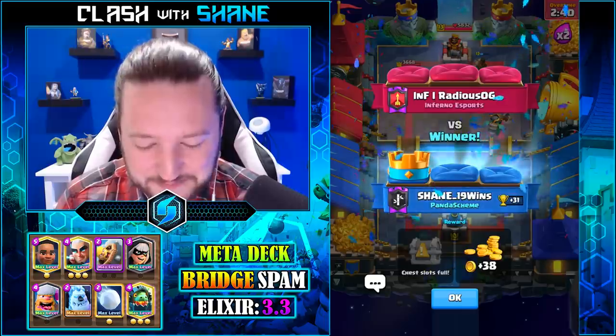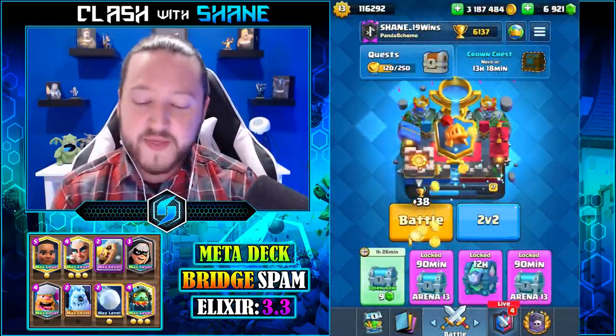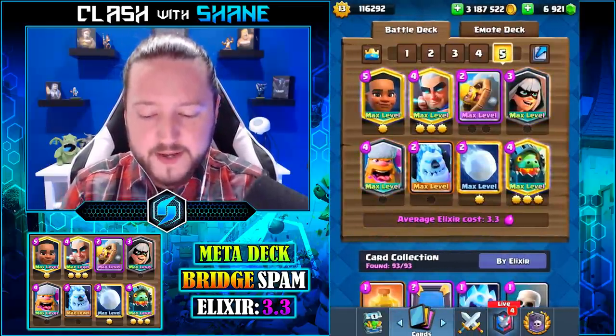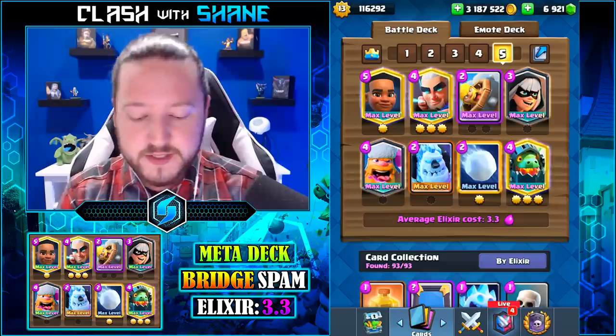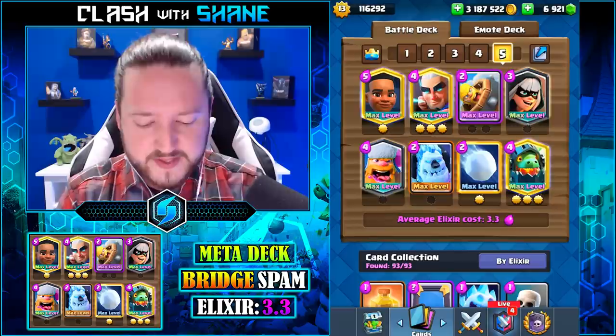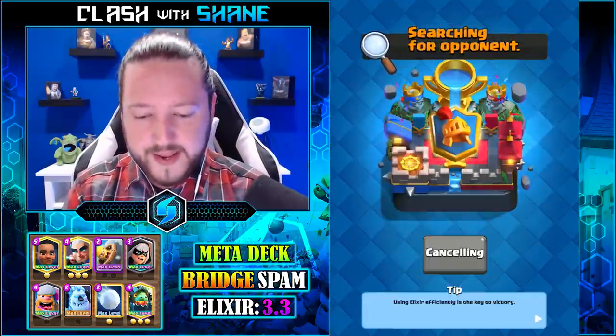Oh yeah, guys, I can't even speak when the action is so intense. But I'm okay with that. He had three pretty solid counters for Ram Rider — tombstone, NATO, and Prince — and I think he had Log as well, maybe. But we'll keep it going.